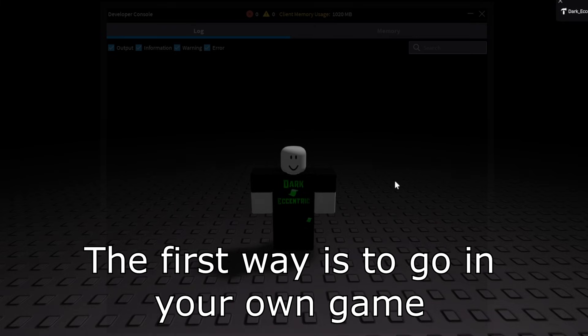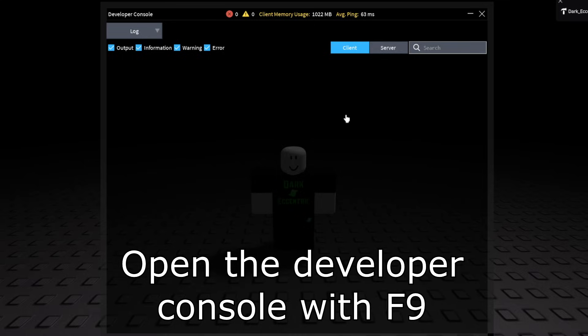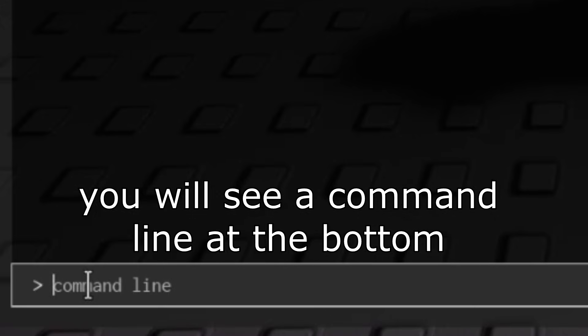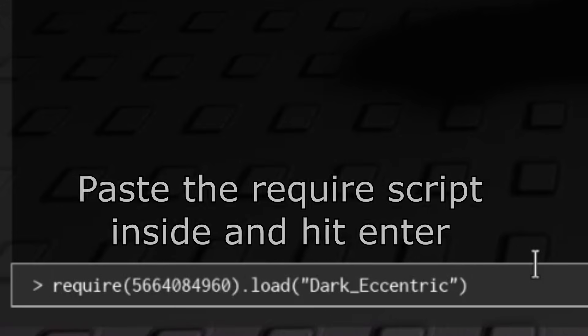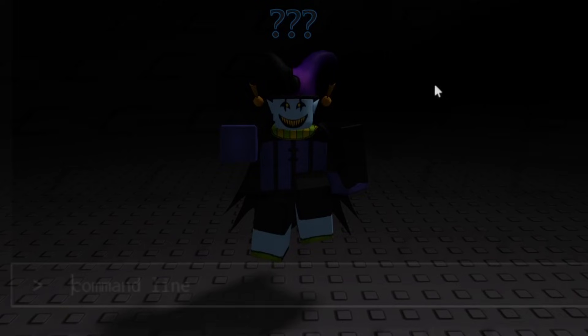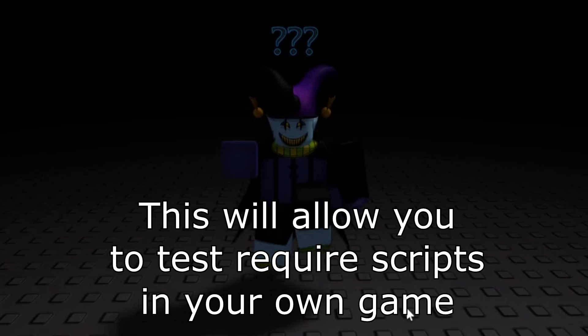The first way is to go into your own game, open the developer console with F9, switch from client to server, and you will see a command line at the bottom. Simply paste the required script in there and hit enter. This method will allow you to use the script you want, but only in your own game.